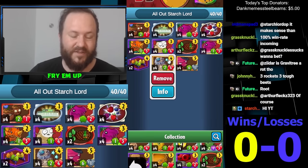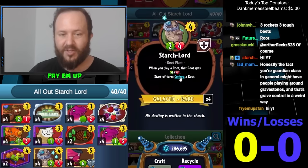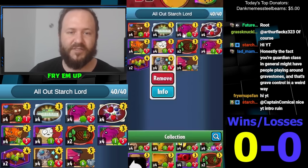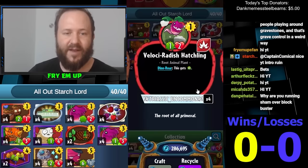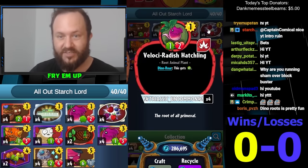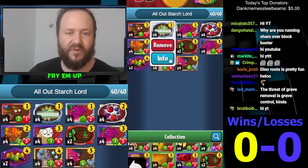...you're going to be conjuring two roots, so you're going to have a lot of choices and each root you play is going to get doubly buffed by two-two. We're running a whole bunch of little roots and dinosaurs — they're all dinosaurs in this deck. The Velociradish Hatchling is actually a good tempo card because you can protect it with some of your superpowers or with your Photosynthesizer.